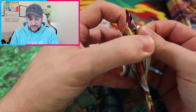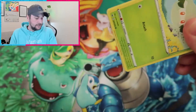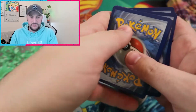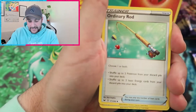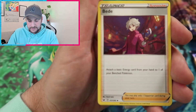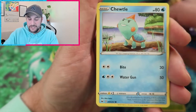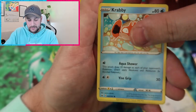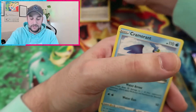So the first pack is the Zacian from the collection box. We get Water Energy, Fire Energy... and Aurora Energy which I do need as a reverse holo. And to finish up we get a Cameran. So not the greatest of starts. We'll put the rares and the non-rares there.